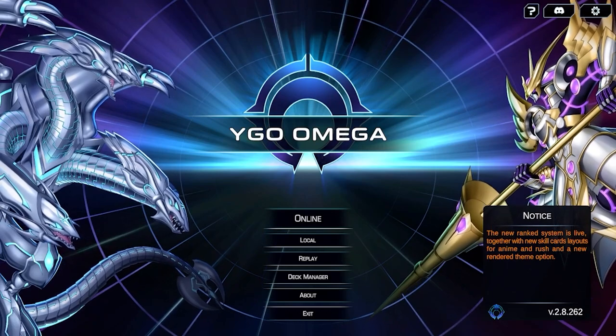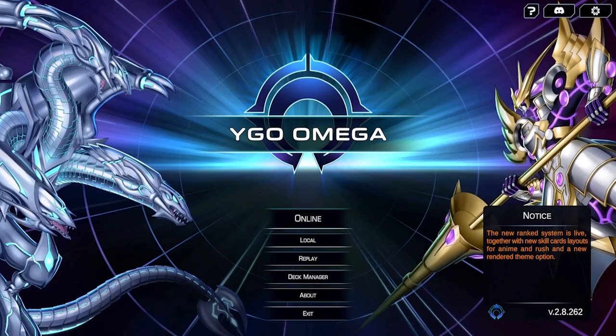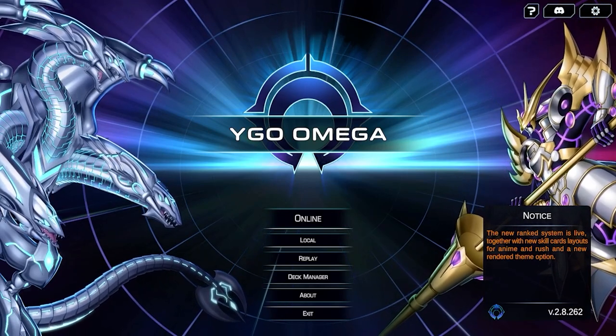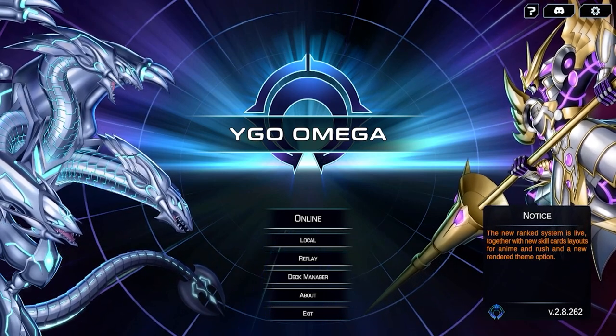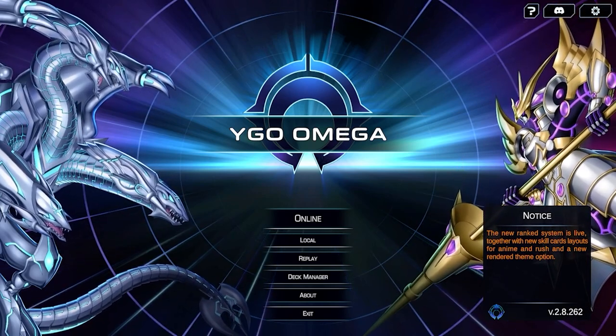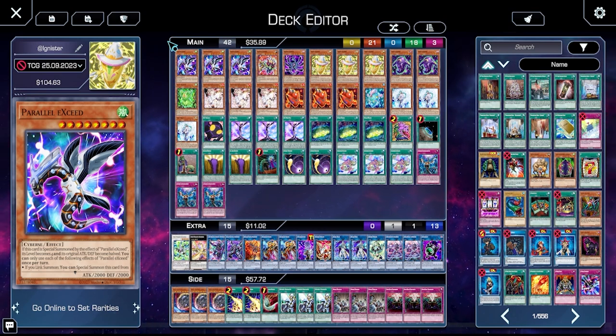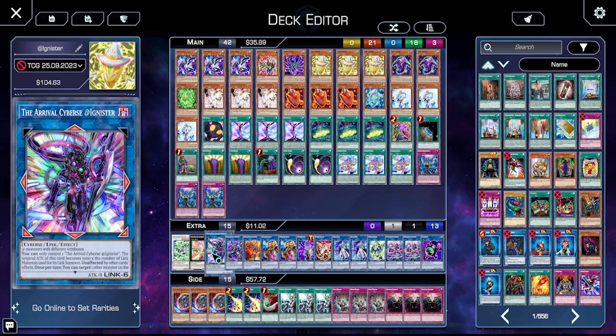Hello, Yu-Gi-Oh and TCG enthusiasts, and welcome back to yet another Yu-Gi-Oh testing. I have decided to go back to one of my favorite decks that we've done a past testing for. I've really been wanting to get back into this deck and try it out in the modern format of Yu-Gi-Oh. The deck is none other than A.I. Ignisters — still one of my favorite decks, because its big boss monster is just a nuisance to deal with. It's so much fun.